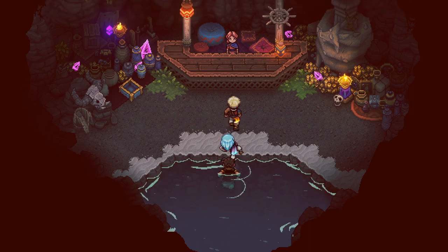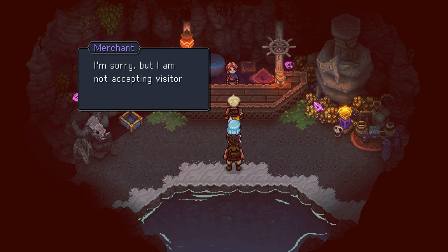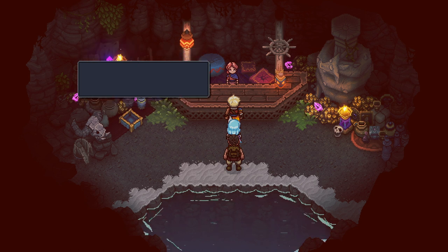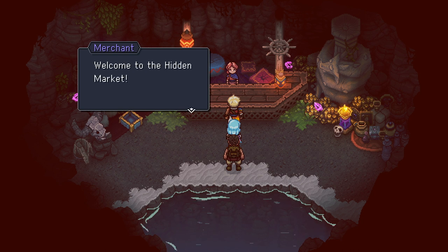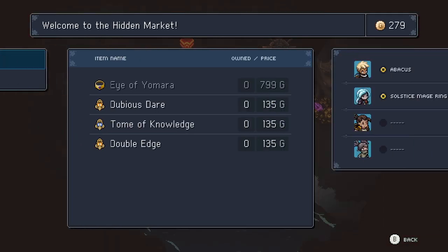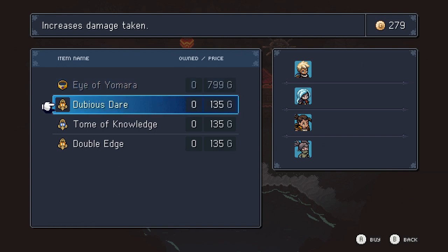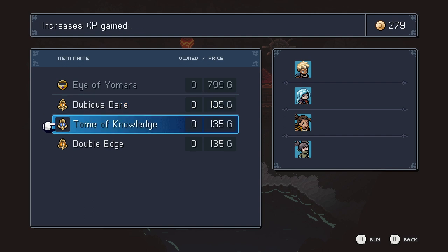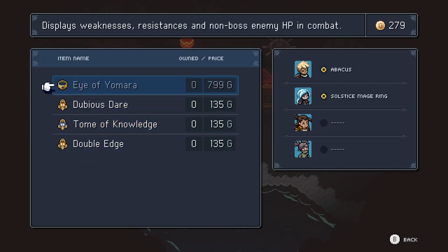Once you arrive at the hidden market, he's going to ask for the trader's signet. You tell him you have it, and then he lets you see the other items. The Eye of Yamara displays weaknesses, resistances, and non-boss enemy HP in combat. The Dubious Stare increases the damage that you take. The Tome of Knowledge increases the XP that you get. And the Double Edge increases damage in certain situations.